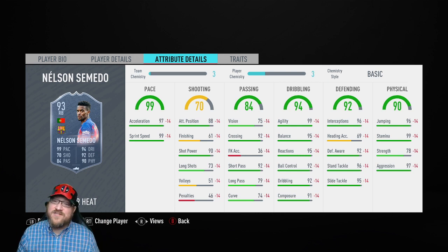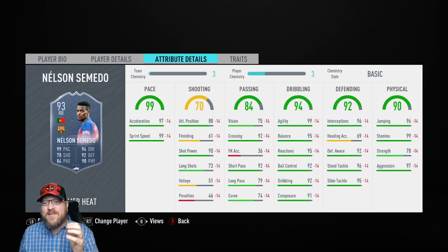His shot power is nice, but you're just not really going to ask him to shoot. His one potential downfall is his passing — he has 75 vision and 79 long passing. Wing play is so important. If you can have a fullback that can make passes up the wing, that makes a huge difference. But where this Semedo is next level is he already has 97 acceleration and 99 sprint speed, so we can put a chem style on him to boost his passing up to another high tier level. It's not poor by any means, and when you have a fullback that can make those passes, it works out really well.